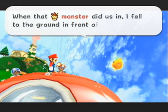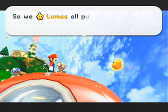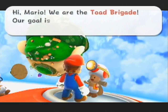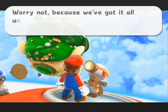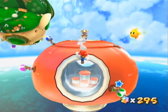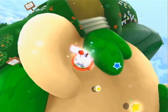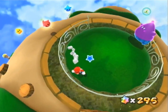When that Bowser monster did us in, I fell to the ground in front of that castle. Your friends wanted to help you find the power stars, so all the Lumas pulled together and built this ship to get them there. That's kind of cute. We are the Toad Brigade — our goal is to find power stars and save Princess Peach. Worry not, because we've got it all under control. Yeah, although I bet I'm probably going to get all the stars and you guys aren't going to do crap. Just my own personal opinion — I think that's probably how this is going to end up going.